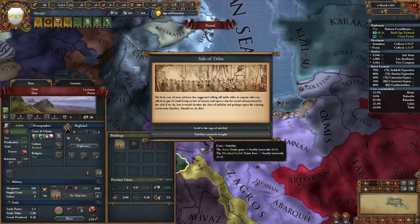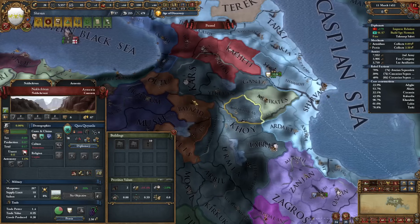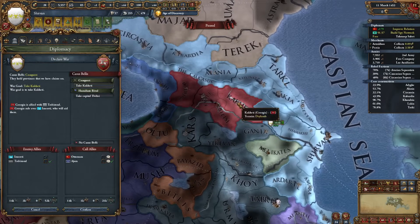Plus one center of trade build - awesome! And government reform progress loss as expected. I still need to get a bit stronger to declare on Karakayunlu, so since I have some free time I can declare a war on Georgia, Koblige, and Trebizond.